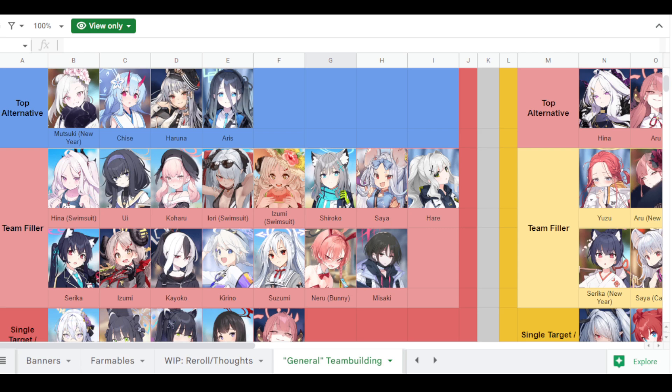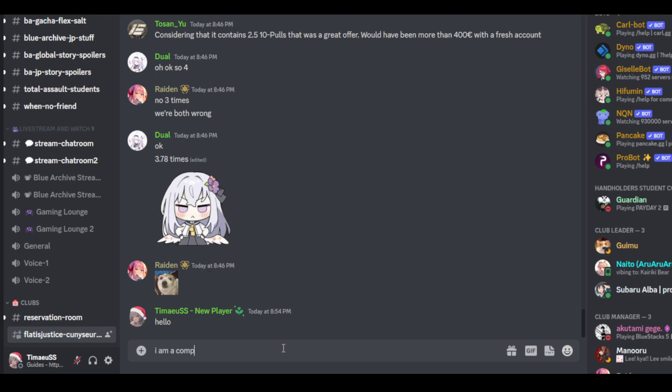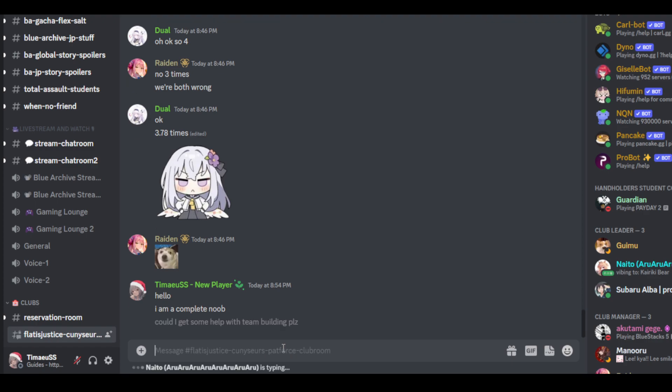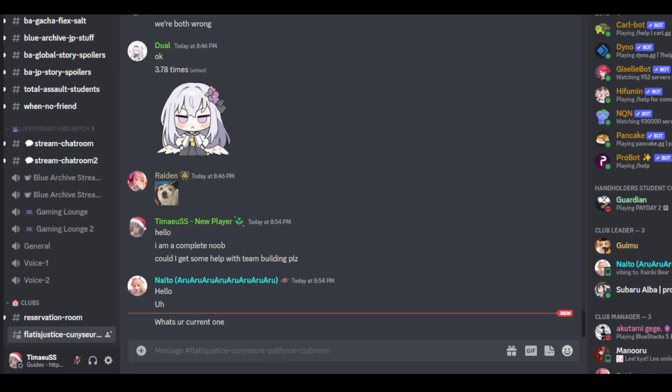If you haven't already, please find a guild. It is so important and it drastically changes your experience. Here I am in the Hand Holder's server — my guild is the Path Force. We're in a trifecta relationship with another guild. They have been extremely helpful and the community is very awesome. Let me show you how helpful people are: I typed 'Hello, I am a complete noob. Could I get some help with team building? Please.' — and there are already people replying! So please join a guild. I already asked what my current team is and I'm going to reply and build a team because I'm stuck in the story.